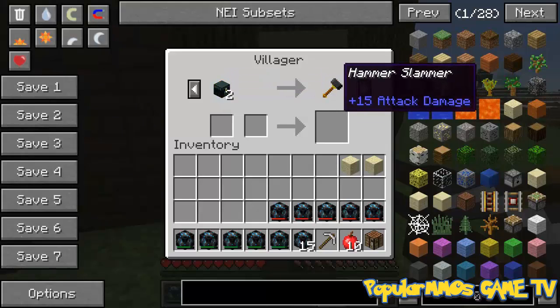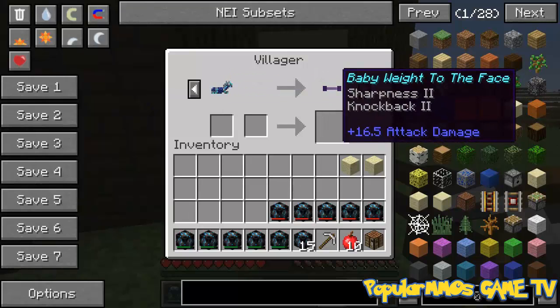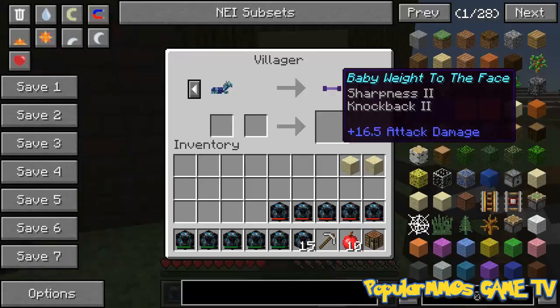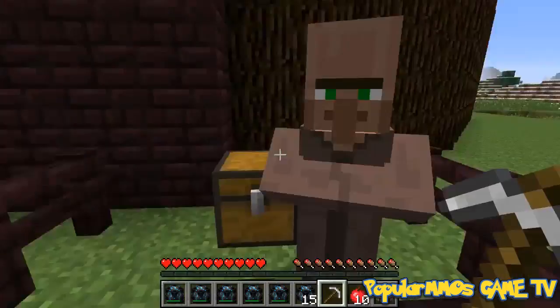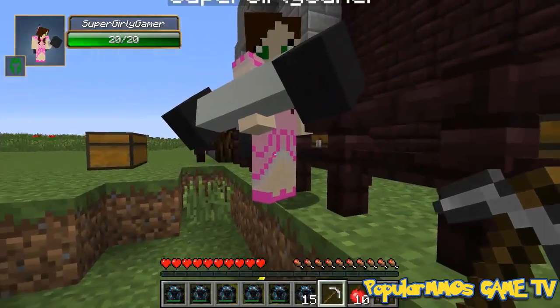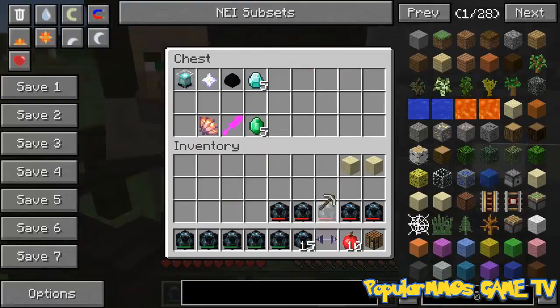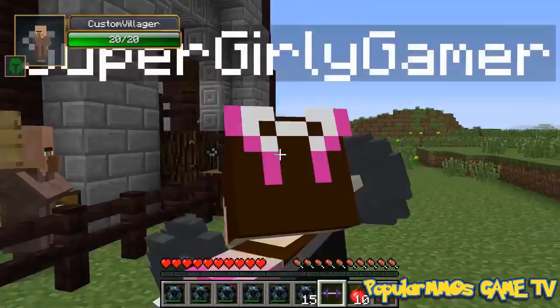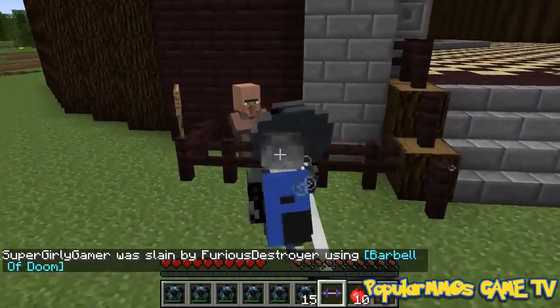For 2 ender chests, we get the Hammer Slammer - 15 attack damage. For diamond horse armor, we get baby weight to the face - 16.5 attack damage, plus knockback 2 to knockback the boss. And the final one - golden horse armor will give us the Hulk Smash Hulk. This one's got 10.75 attack damage. I was expecting it to be tiny, but it's huge. That's the baby one - the real one's over here. Oh my goodness, it's massive. The best weapon ever created!